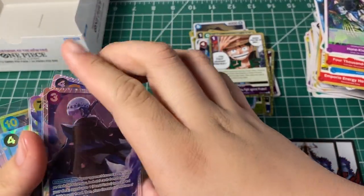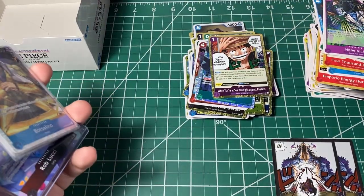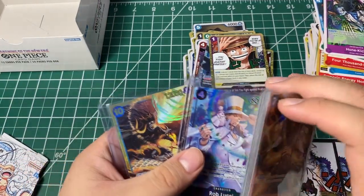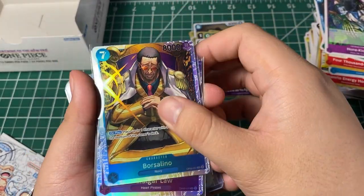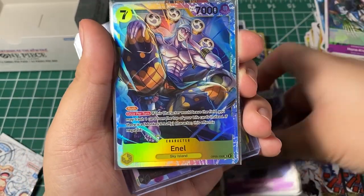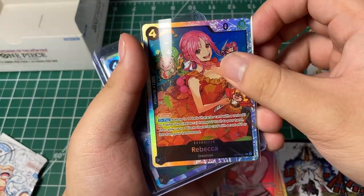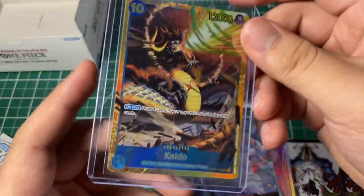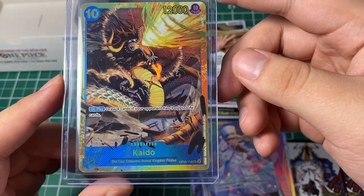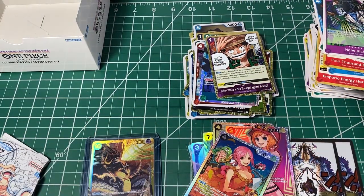Not gonna lie, I don't really know what the pull rate for this box is, but we got — I think we just got two hits: one secret and one alternate art. So we got Borsalino regular art, Trafalgar Law SR, Rob Lucci, Koala, Rebecca, and we got the Rob Lucci alternate art right here — looking really good. And we got Kaido secret. It does look really cool though. But I'm a little disappointed because we didn't pull the Luffy card — Manga Luffy or any manga whatsoever.